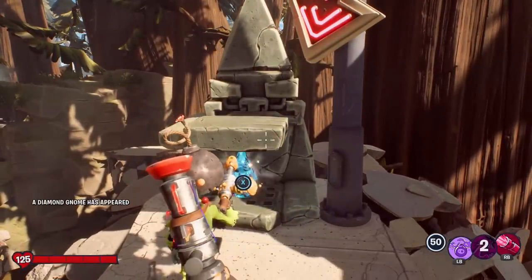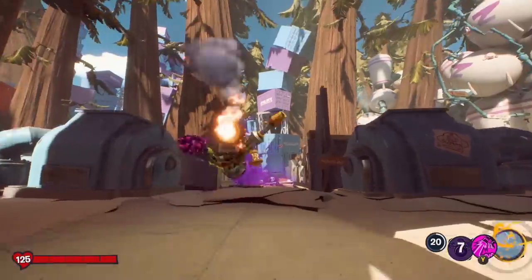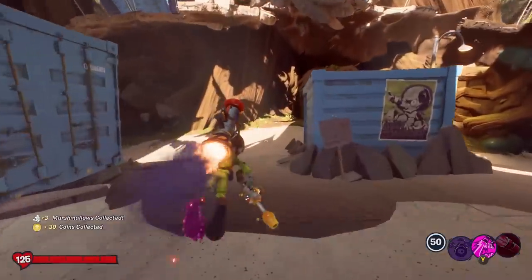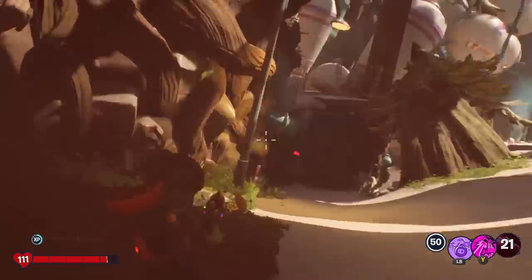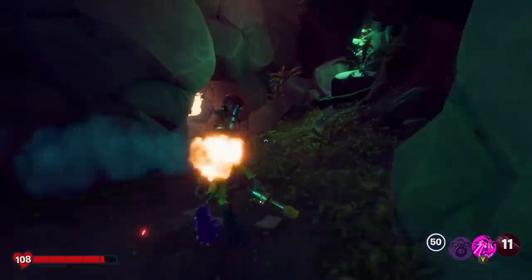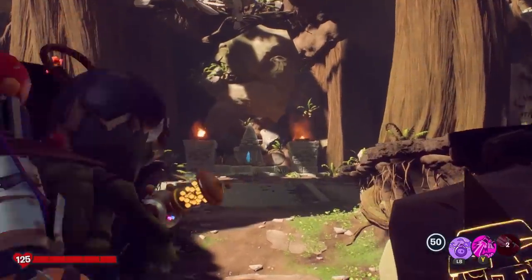Now we'll go get number three. Remember how I said that first one was probably the easiest yet hardest one — once you know how to do the puzzle, then it's the easiest one. Just like that climbing one is pretty easy. Number three, on the other hand — thank you Boombox for saying hey, there's probably a diamond gnome down here. Shoot the heart of the plant; the plant will disappear. And holy potatoes — this one is a 50 marshmallow type deal. Pay the marshmallows, then the boss comes out.